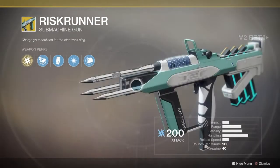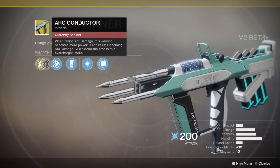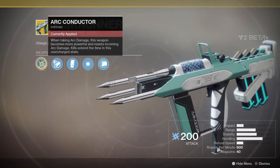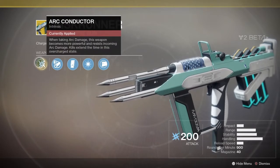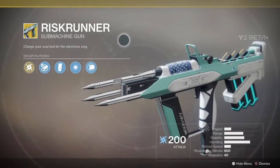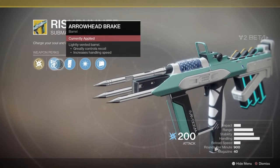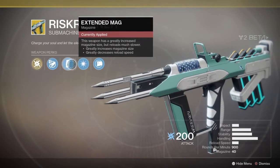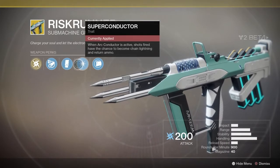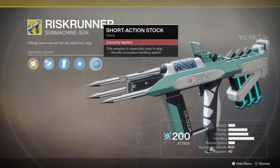It's a submachine gun called the Riskrunner — it's an Arc Conductor weapon. This one works something like the arc-chaining weapon from Destiny 1 that changed arc damage against enemies. It has Arrowhead Barrel — you can't change any of this since it's just the beta — Extended Mag, Superconductor (shots have a chance to chain lightning and return ammo), and Short-Action Stock for increased handling speed.